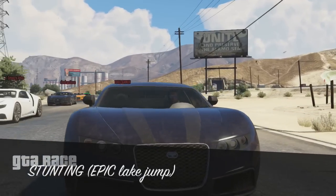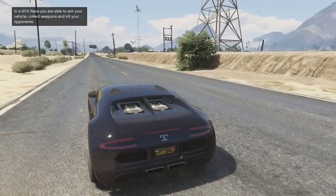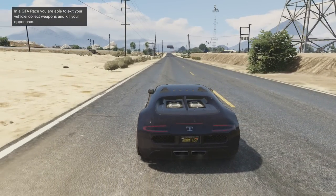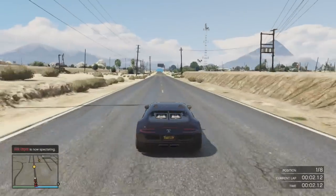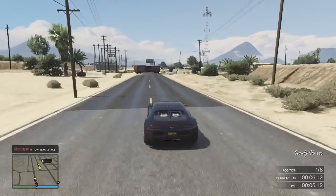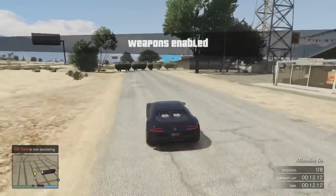What is up guys, Expert Thief here, but you can call me Expert. We're doing another random job in GTA 5. This is a custom race by Zula — he makes a bunch of crazy races. This one is called Lake Jump. It's a GTA race by default, locked to that, so this does not look too promising. We'll see what happens — weapons enabled.